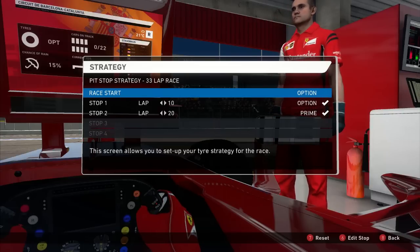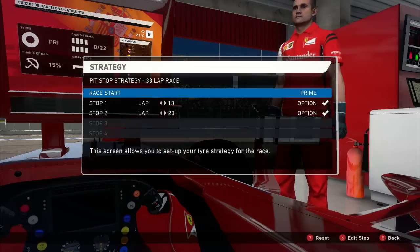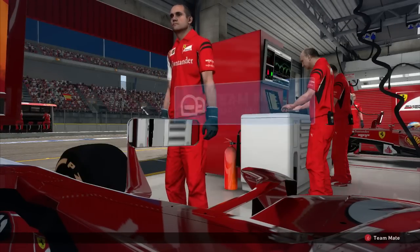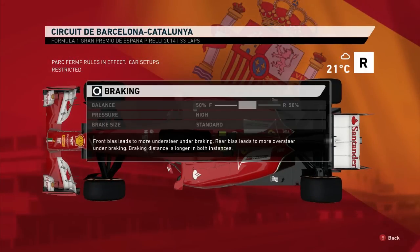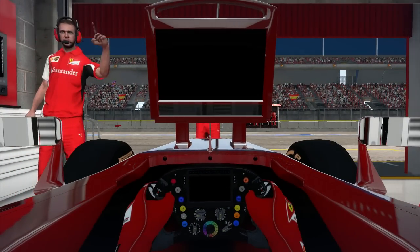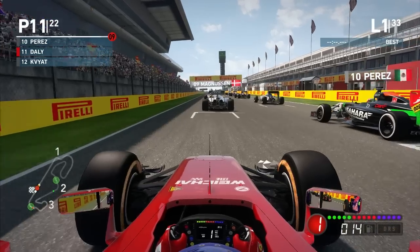Maybe starting on the prime tyres and seeing how we go, because we do have a 15% chance of rain. If we start on primes and then go primes again, it might only require one stop before we put on wet tyres. I'm just trying to think about how I can work this into my strategy. We'll start on the primes and then see how we go from there, maybe even switch to three stops if the tyre wear is bad enough, and of course if the rain doesn't come down. There's a lot of variables in this race that we don't know about yet. We could also find some hidden gems in the setup. Either way, the race is underway here in Spain.